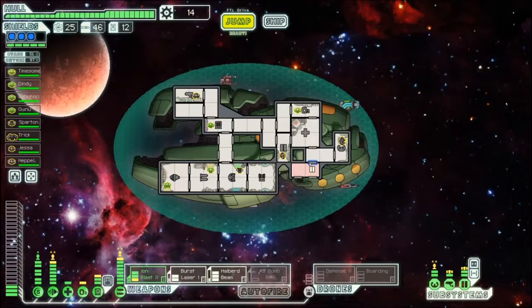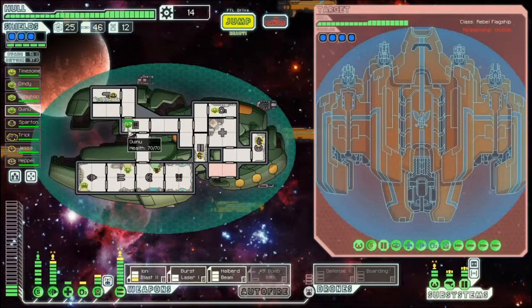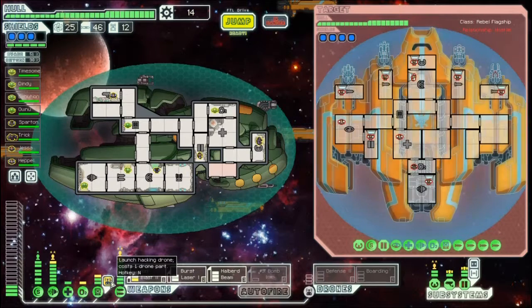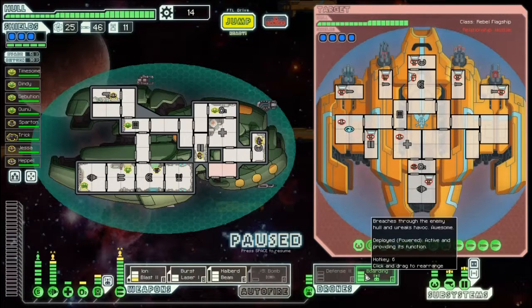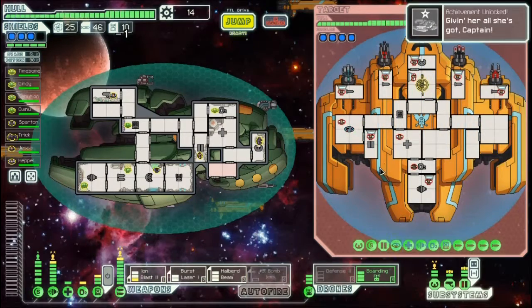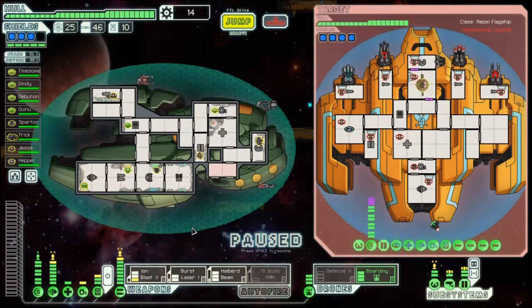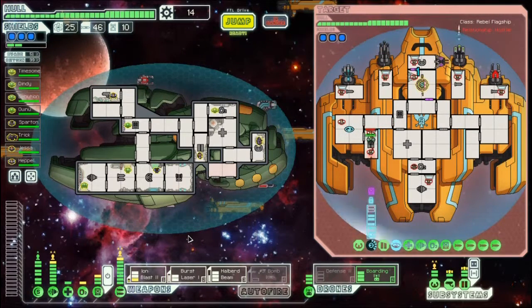All right, everybody ready? We'll have our defense drone out ready to go. We got a boarding drone — we may do our boarding drone into that spot, I said I was gonna do it. We gotta wait for his cloaking to stop. Boarding drone — oh, we don't control where the boarding drone goes, I forgot about that. It breaches through the enemy hull and wreaks havoc. Let's go for it — ion blast to the shield, hacking to the shields, and we'll go from there. Zoltan Cruiser Type B unlocked — yay! Shields have been hacked. Good, boarding drone is there to do some dirty work.